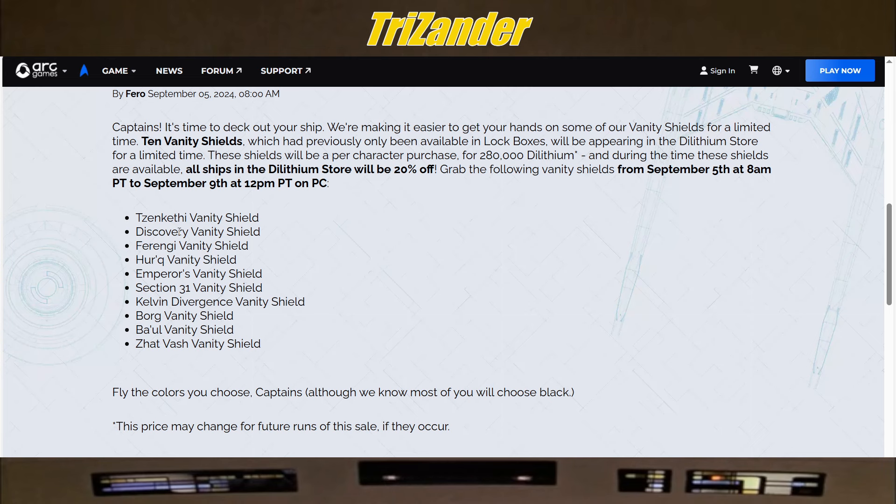Even though it says per character purchase, I believe it still counts account-wide, but my recommendation is to claim it on the character you want it first, and then try putting it in the account bank to see if it's transferable. During the time these shields are available, all ships in the Dilithium store will also be 20% off. The 10 available vanity shields are: Zankethi, Discovery, Ferengi, Herc, Emperors, Section 31, Kelvin, Divergence, Borg, Baul, and the Zotvosh. Personally, we went for the Zotvosh, the Baul, the Kelvin Divergence, and Section 31 — the Section 31 and Baul really give those stealthy looks if you want to stealthify your ship.